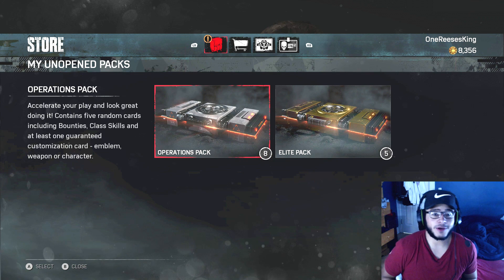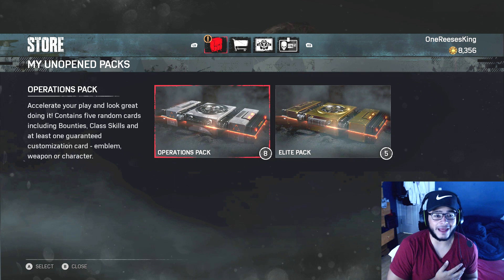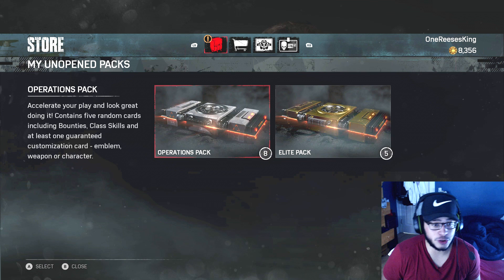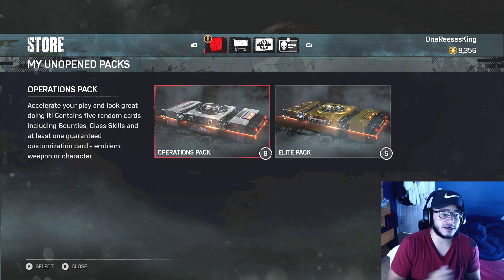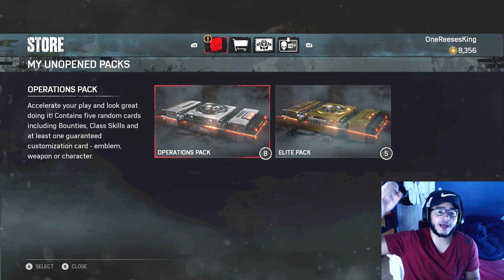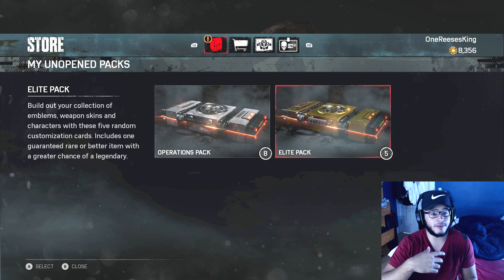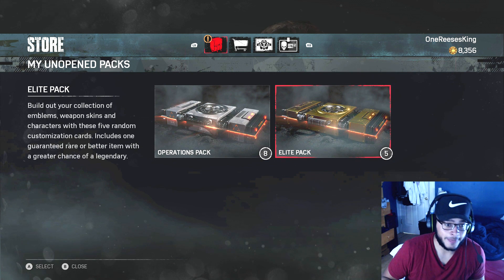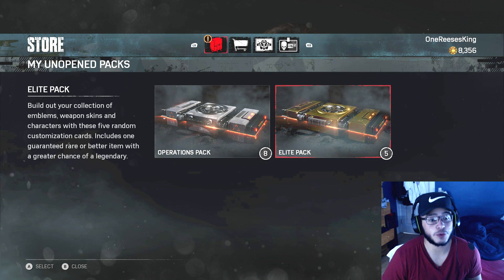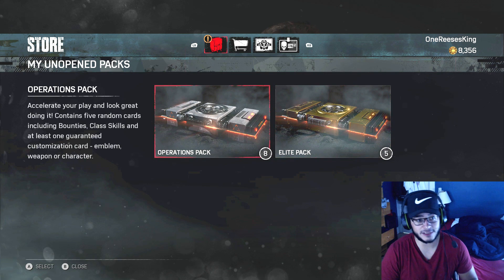We got two packs. We got an Operations Pack - it contains five random cards including bounties, class skills, and at least one guaranteed customization card: emblem, weapon, or character. We have eight of those. And we have three of these packs - this one builds out a collection of emblems, weapon skins, and characters with five random customization cards, including one guaranteed rare or better item with a greater chance of a legendary.